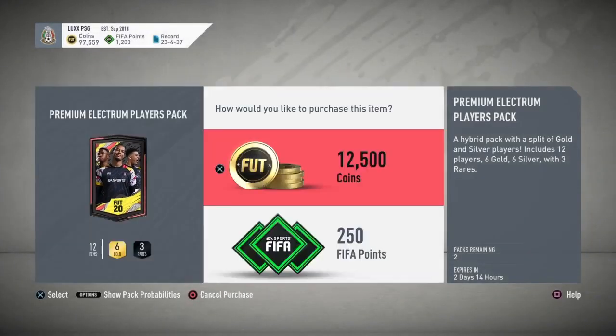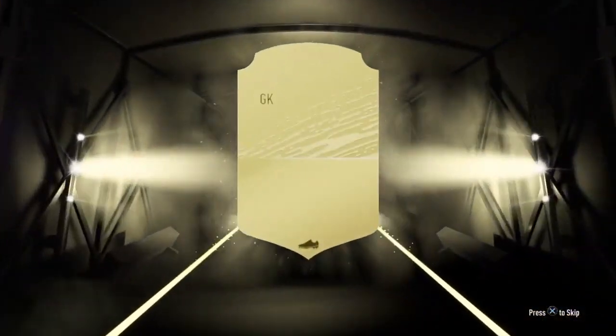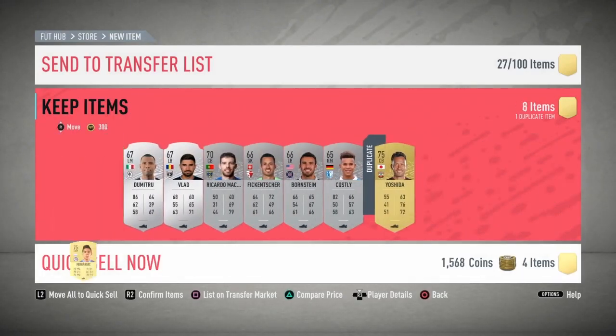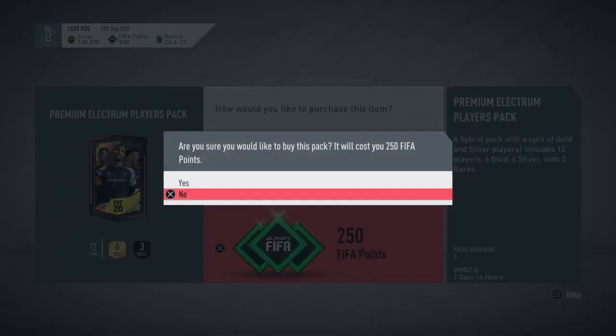We're almost done, kind of halfway through these packs, and I'm really hoping to pull something good or at least get some coins. Right now I have about 130–140k. Another pack — a 79 overall Spain goalkeeper. I have an all-PSG team right now. I might sell the whole squad. I also have Busquets — 89 overall, sells for about 40k — so I might get rid of him too. I've been using him as a super sub but my team sucks. Look at my record — that's so embarrassing.